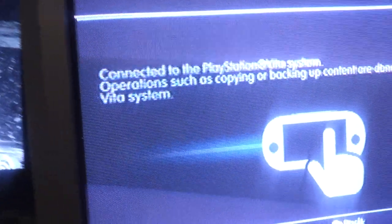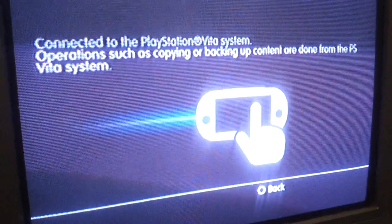Once you update that, you're going to need the cable — the one that you connect your Vita to the outlet. You plug it into your PS Vita and turn it on. You'll get a message that prompts you to do that.